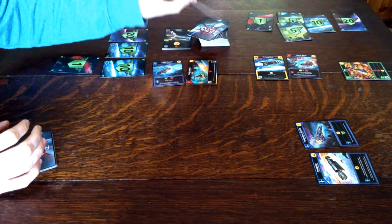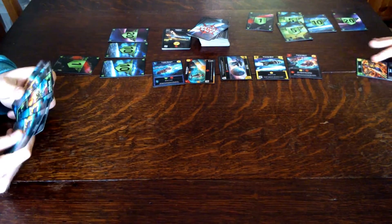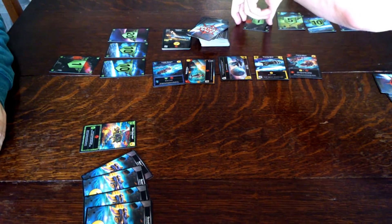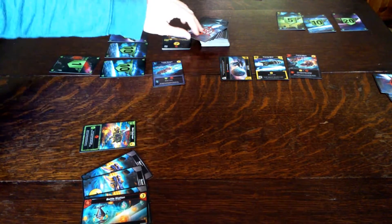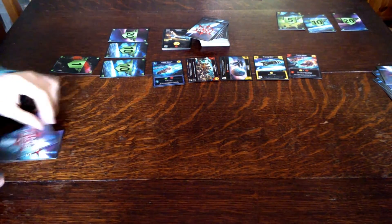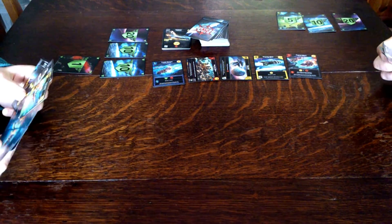And I'll buy the Command Ship — put it on top of there. Fleet HQ. The Blob Destroyer, so that's six damage. And four more money — I'll buy the Battle Station. Machine Base is the new card. I've got four cards, so I need one more.